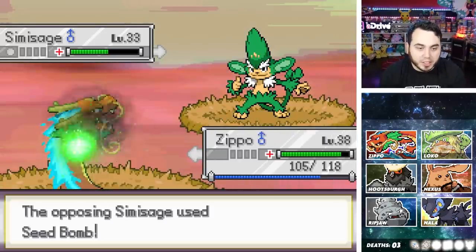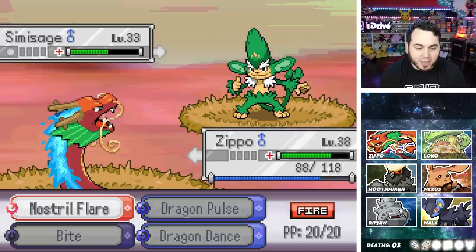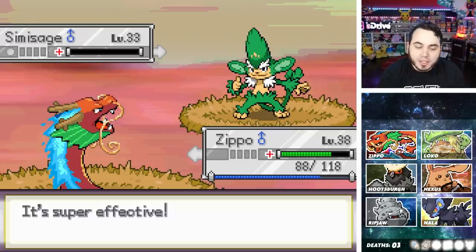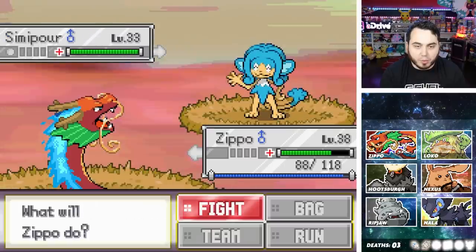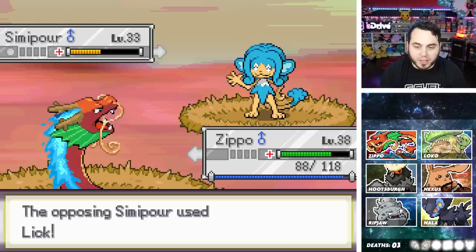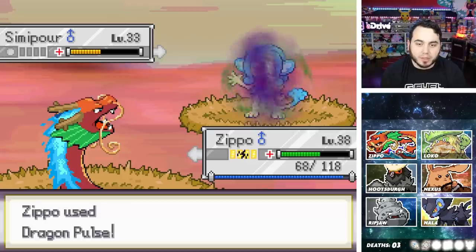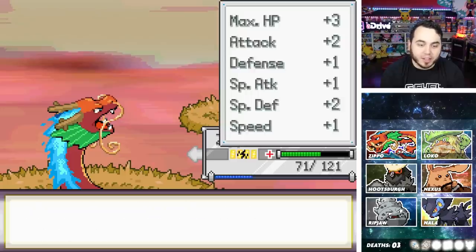We're going Zippo — I almost just lost Loco right there. He's going to Seed Bomb me and I four-times resist that, but it was a crit. Who else is going to eat the quesadillas? Chicken quesadillas with jalapeños inside — that's my go-to. Anyway, Hootspurge gets a level and here's a Simipour. I'm going to Dragon Pulse it. He goes to lick me and paralyzes me — stop licking me, you weirdo. Simipour has straight weirdo energy. Ripjaw at 33 and we learned Razor Shell — that's actually kind of a fire move.